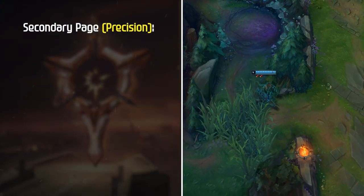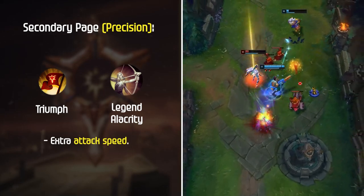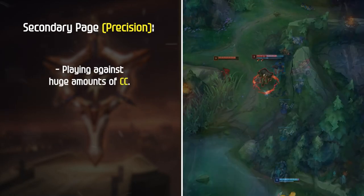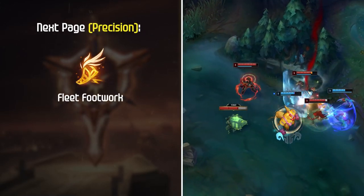For secondary runes, the most common choice is the Precision tree. Triumph and Legend: Alacrity give you the extra attack speed that greatly increases your clear speed and DPS in the late game. If you're playing against heavy CC, you can also run Legend: Tenacity, but this is more situational.